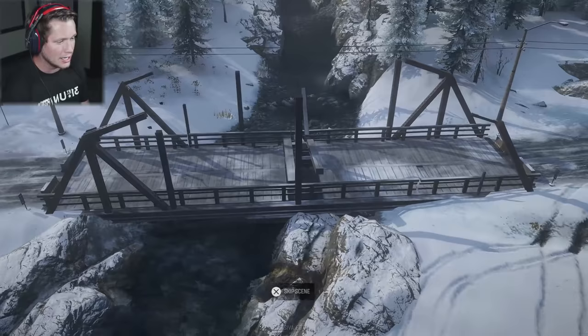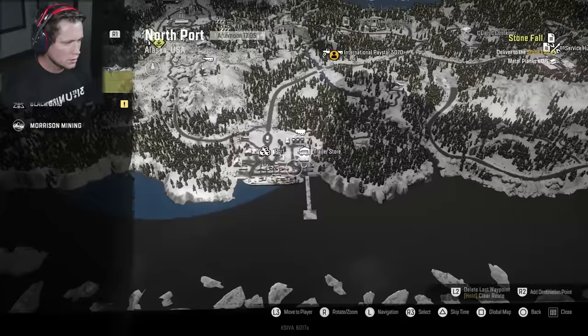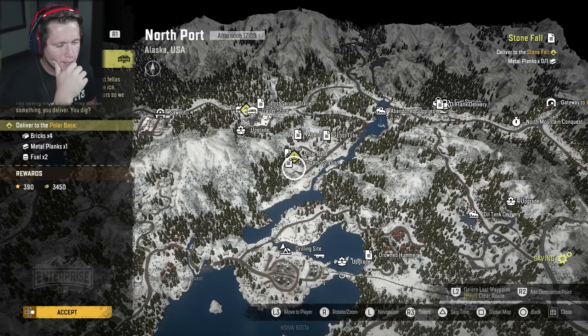So here we go — let's go ahead and fix this bridge up. I can't believe this only needed one set of metal. That's a pretty nifty bridge right there. One set of metal completely taken care of — a brand new part of the map has been unlocked for us. Alright, it looks like there is a trailer store down here in the port. We could potentially sell this thing there, but we might even need it.